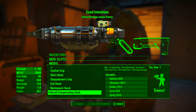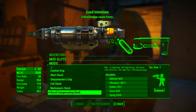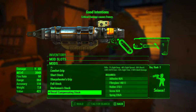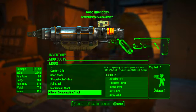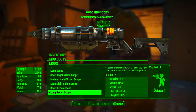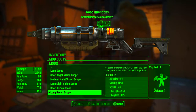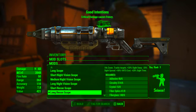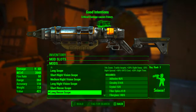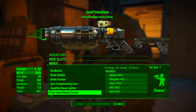Next we're going with the recoil compensating stock. This turns it into a rifle, reduces sight sway by 7%, reduces sight spread by 40%, reduces recoil by 30%, increases VATS cost by 20%, and increases sight time by 10%. Then we're going with the long recon scope. This adds 10x zoom, tracks targets, increases sight sway by 20%, reduces sight spread by 20%, increases VATS cost by 50%, and increases sight time by 20%.